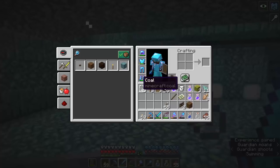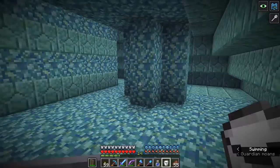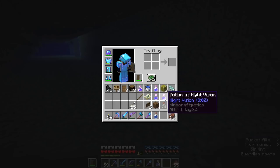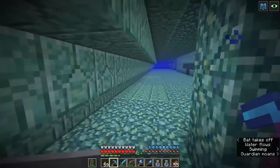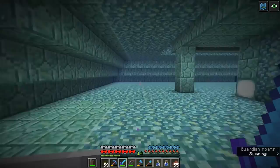Now let's see quite how much mining fatigue we have left — it looks like it renewed about two and a half minutes ago. So we've got just under two minutes of our night vision and water breathing left. I think I might drink the bucket of milk now so I can show you exactly what that was doing this whole time. Buckets of milk remove all potion effects from the player, regardless of whether or not they are good or bad. So my night vision, my water breathing, and the mining fatigue are all going to go away. I pretty much instantly need to drink another potion of water breathing and a potion of night vision to have the advantage back.